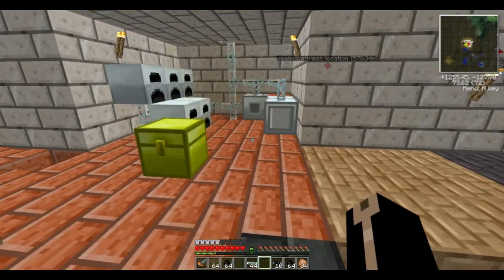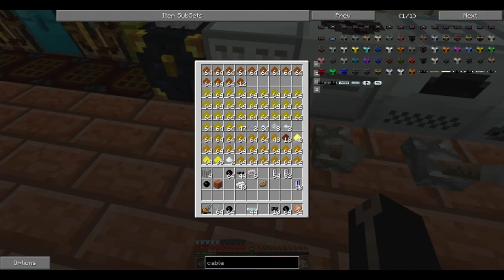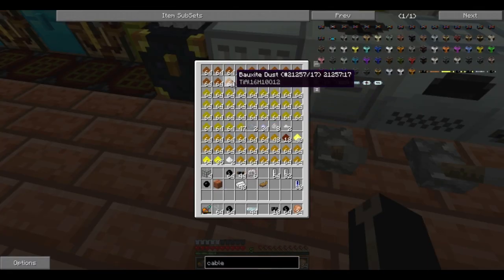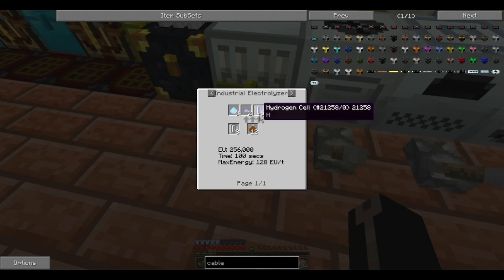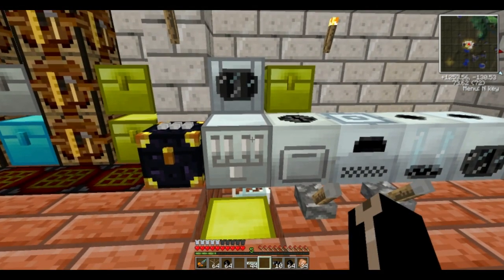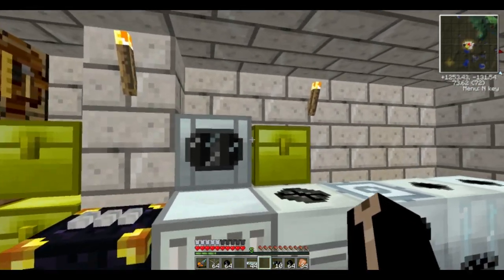I want to build a gas turbine especially since I have 30 hydrogen cells sitting here. I get hydrogen cells easily from electrolyzing my bauxite — it costs around 56,000 EU but gives me five cells at 15,000 EU each, totalling 75,000. So it's actually a way of gaining energy when I do it.